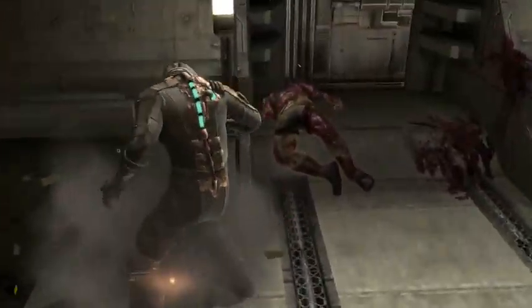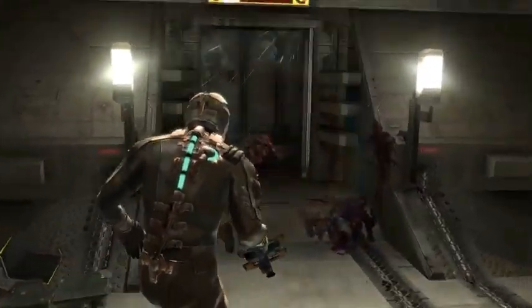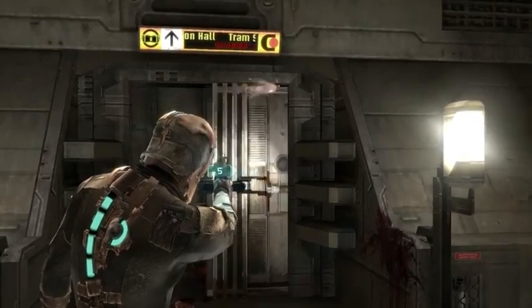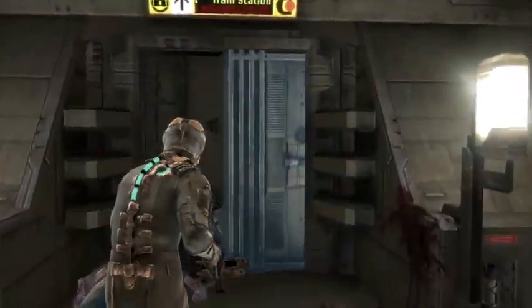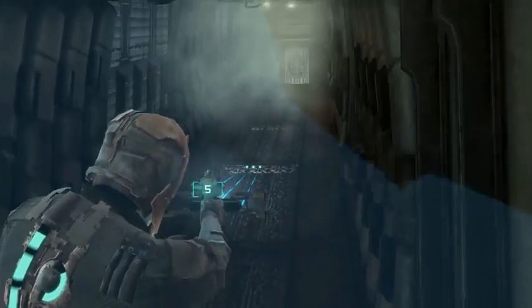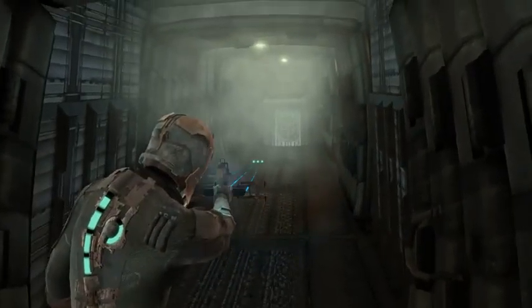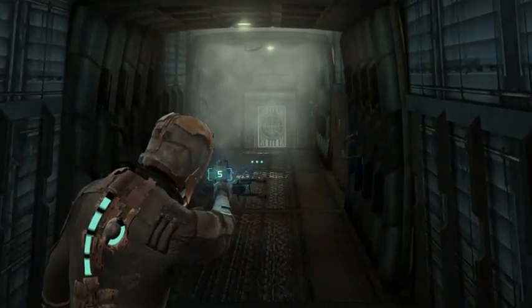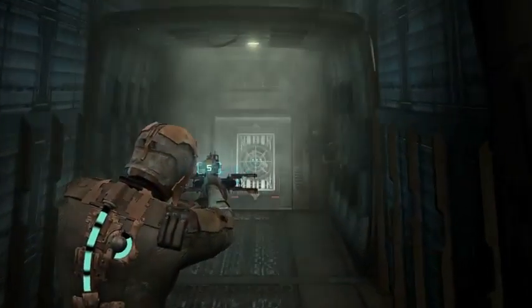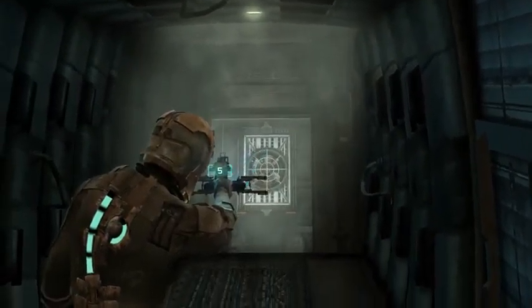Looks like that door is not functioning, Isaac. Tracing the stasis module you just picked up. Basically, what we're gonna do now is aim at it. Now run. Slow it down. And you can use it on enemies. Another tip - they get around through air vents, like what you're looking at.